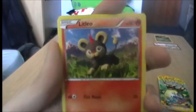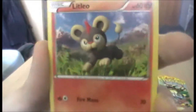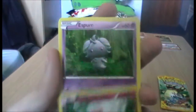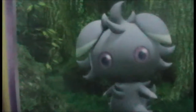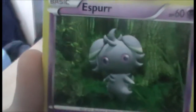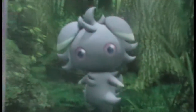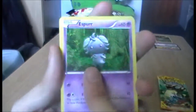We have another Sneasel — that's cool. A Litleo. The artwork isn't as brilliant as I thought; it looks very 3D and polished. A Spiritomb. Oh, we have an Espurr! He's seen some things — look into the eyes of that Espurr. He is terrified to be here. Let's move on before we traumatise Espurr anymore.